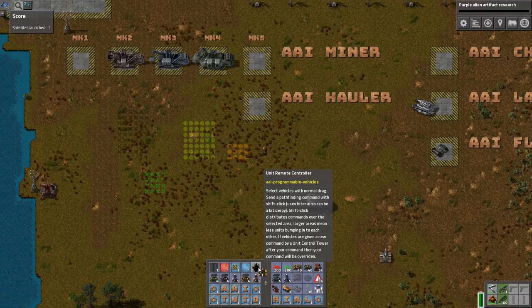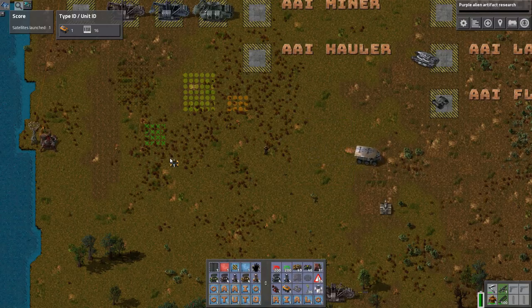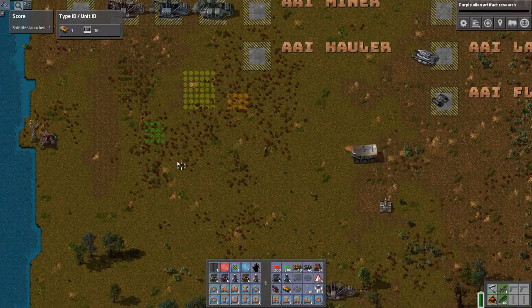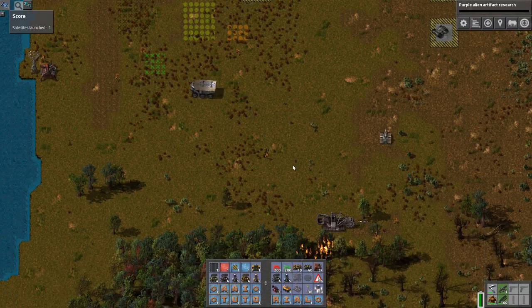The other, most useful one — you get this for free in the beginning: the unit remote controller. Take a look at this. I make a select box — this is how you can play command and conquer. You shift right click and it goes there. Awesome. This is so cool, and it will not hit me — it'll route around me but won't hit me. That's pretty cool.